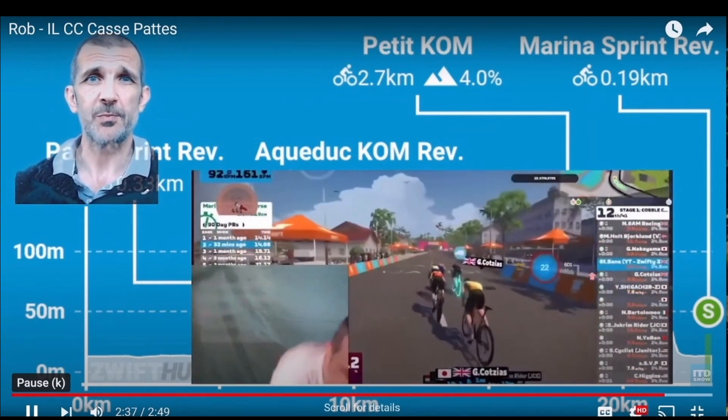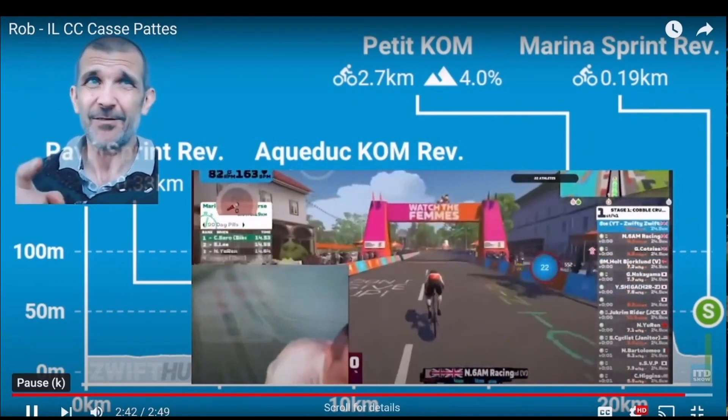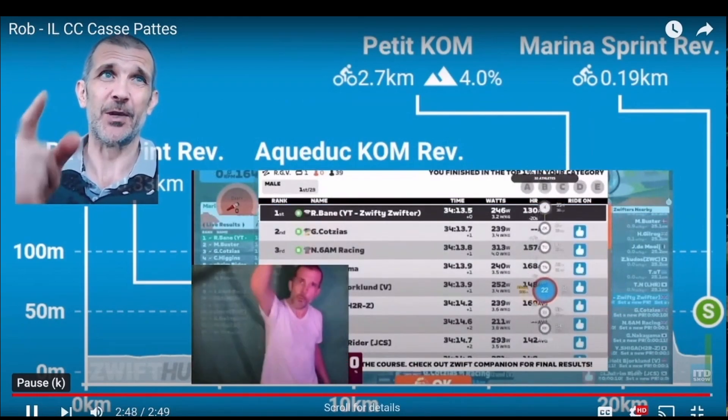Then it's over to the marina for a sprint finish. If you've got an aero power-up, use it now. Unleash your biggest sprint, give it everything you've got on your legs, and take the win. Kaboom! And that is how we do it.